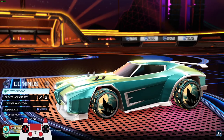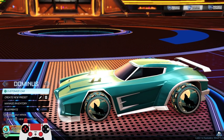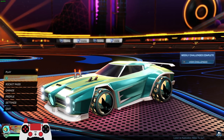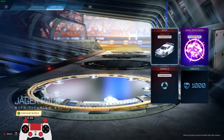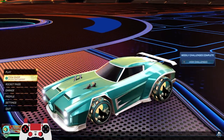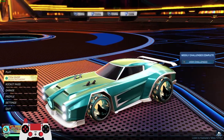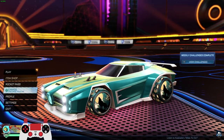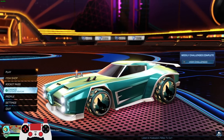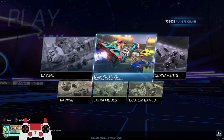I also got these Moonpaw wheels — I don't know if you can get them anymore. They were free in the item shop a couple days ago. I don't have a decal equipped right now, but it looks so shiny without the decal. I also got a new goal explosion, which I will show you when I get a goal.